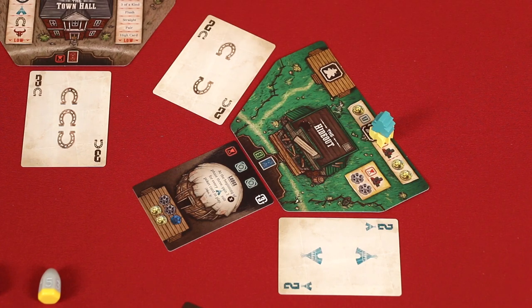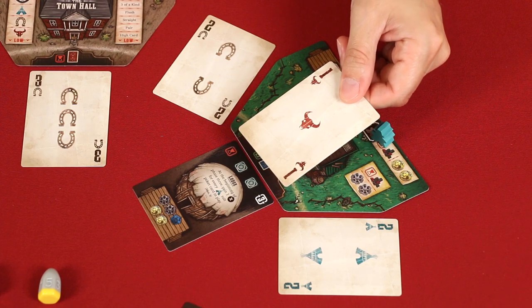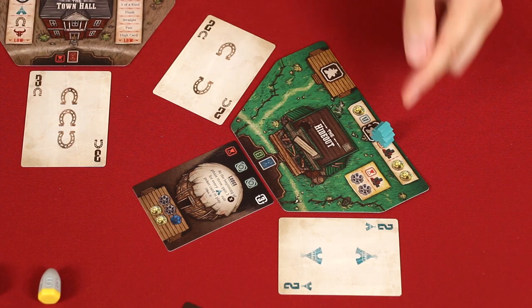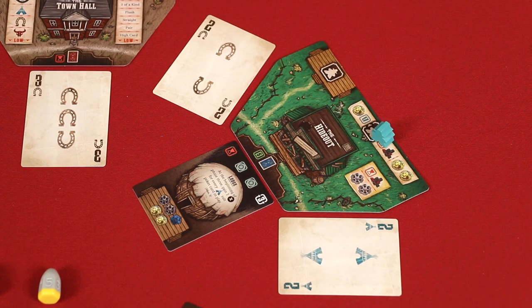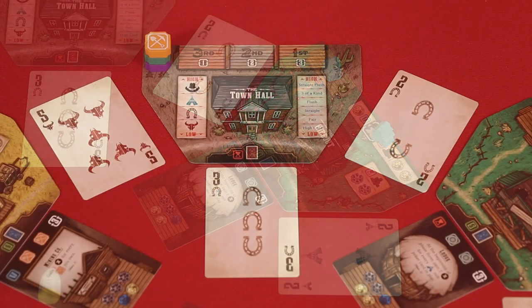If a player is the only posse at a location, then they compare their hand against the rival's hand instead, which again uses the two cards on either side of the location, but also the card here. If the rival wins, the player at the location is simply denied any of the resolution phase benefits. It doesn't matter how many figures are on a location — a benefit, like the pot, can only be gained once by a player.